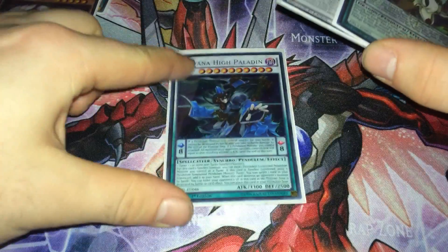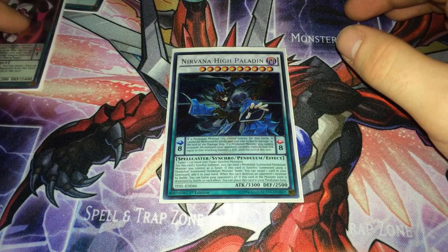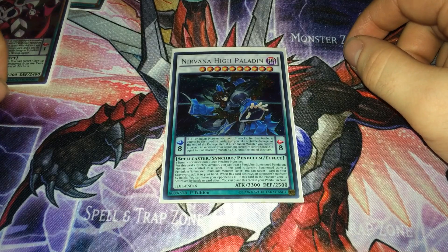Get rid of Meteorburst and Mirage Dragon — you've now synchro summoned Nirvana High Paladin! That is the combo, that is the deck profile, and that is the best deck profile I can ever come up with. Thank you very much for watching, please leave a like, comment, subscribe, and let me know what you think. Goodbye!